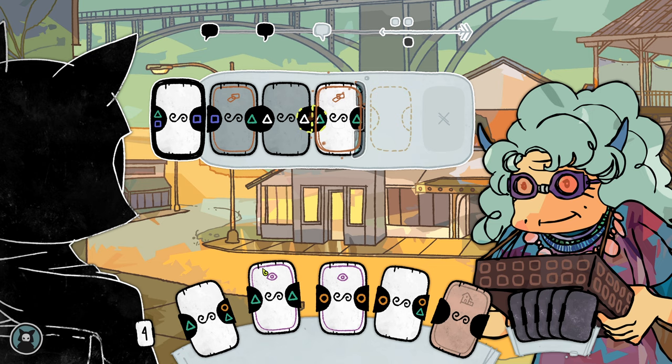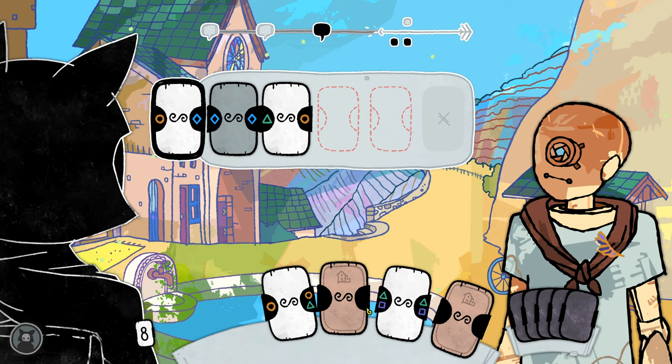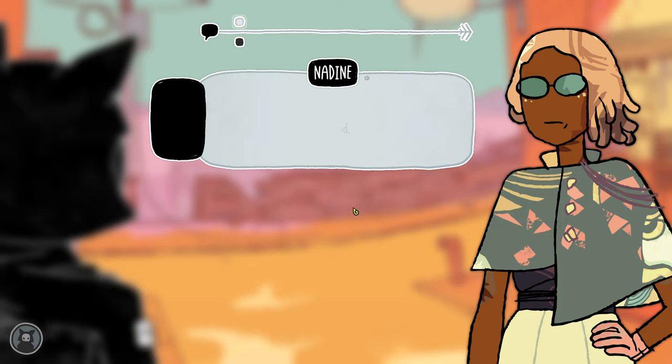Every card has symbols on the left and right, and in order to successfully hold a conversation, you have to link matching symbols together. Fail to chain cards together properly, and the conversation falters — you talk past each other, and everybody goes home unsatisfied. Throw in a few card game abilities, like one that lets you see your conversation partner's hand or search your deck for a specific card, and you've got the broad strokes of a card game.